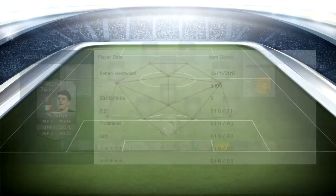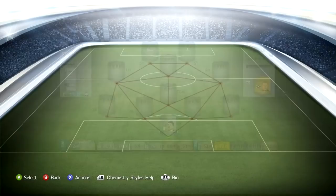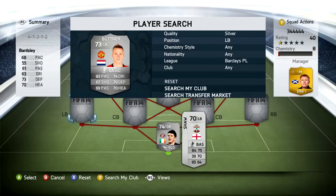So at goalkeeper we have Westwood — Karen Westwood. He's really, really good in goal. He's so overpowered. Look at those stats: 78 diving, 79 reflex, 73 handling, 74 kicking, 70 positioning, and 50 speed. Amazing. Saves so many goals. It's really hard to get through him.